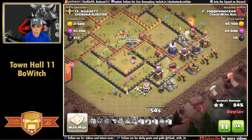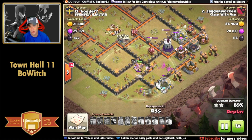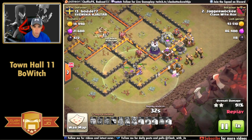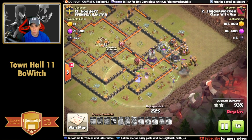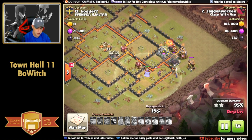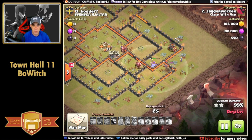The witches in the north are pretty much gone, with one remaining, just buying time while the witches in the south team up with the archer queen. The queen gets caught on a wall - pretty normal - retargets, gets caught on skeleton traps, then goes back to the wall. The grand warden continues to cover the skeletons from the single witch while the queen sneaks in and finishes the attack. The level of heroes is integral here - anything below level 40 at Town Hall 11, I wouldn't highly recommend expecting a three-star. Great attack by Jagger.